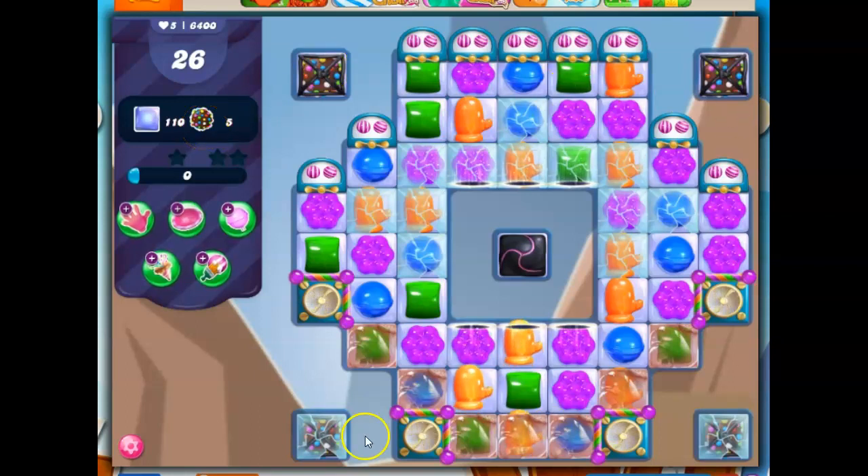We've got 4 color bombs on the board already, plus a 5th one in disguise as a licorice shell. We've also got magic mixers on the board, and since they're not going to contribute to our goals, we need to try to get rid of them as quickly as possible.